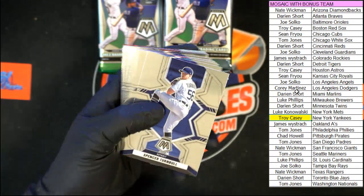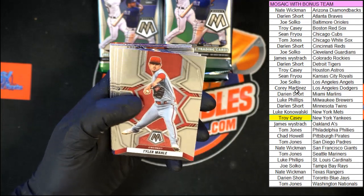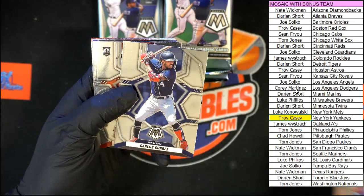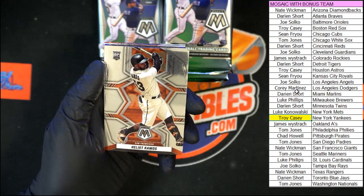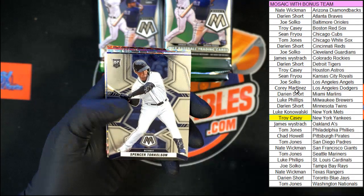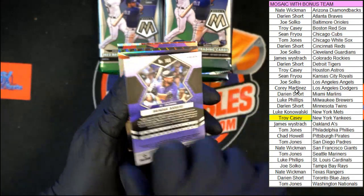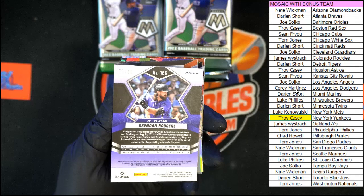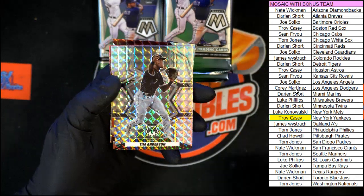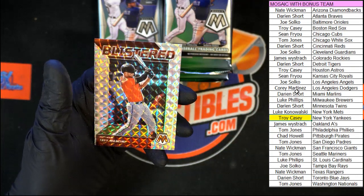Turnbull for Detroit. Bregman for Houston. Rojas for Miami. Tyler Mahle going to Cincinnati. McNeil for the Mets. Ibanez for Texas. Correa, Twins. Ramos for the Giants. Duran for the Twins. Torkelson for Detroit — nice. We got Rogers, 77 of 99 on that one — nice blue right there for Colorado. And then we've got Mountcastle. Anderson for Chicago. There's that Molina Swagger. And the Blistered Trey Mancini.